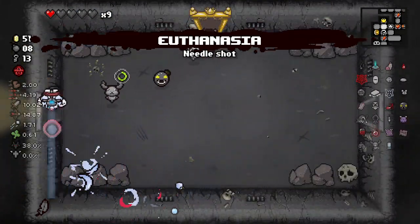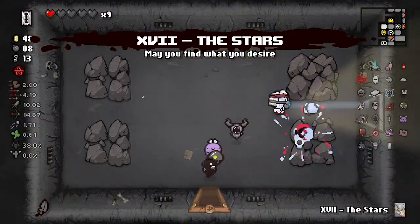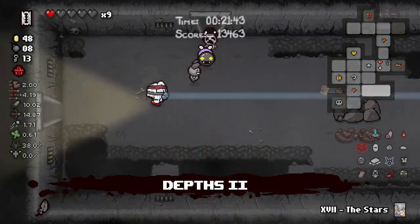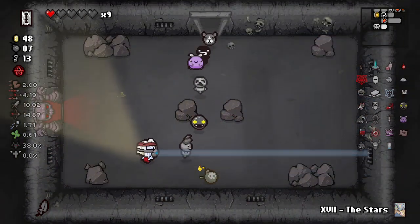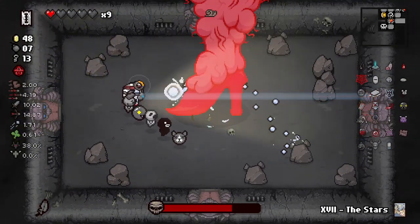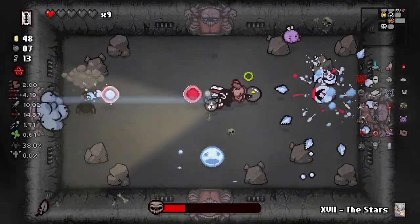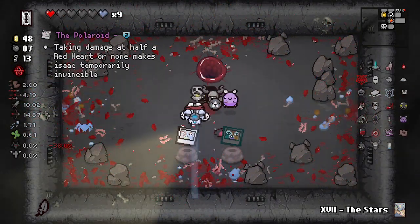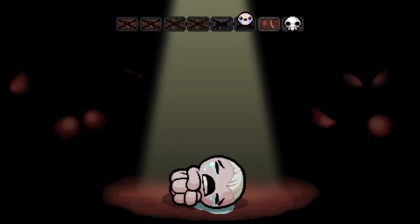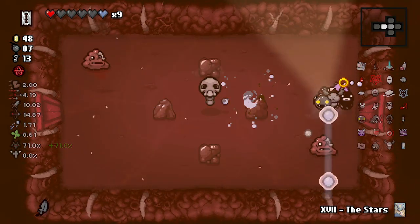We got Euthanasia — that's a really good one as well. We'll buy the card and teleport out. We actually did make great time on the back half of this run. Hopefully we don't take damage on Mom. We're going to start doing some big damage. It's basically like a triple shot that doesn't affect our rate of fire anymore. The Spirit Heart there was a massive pickup for my confidence — we got a Red Heart and a Spirit Heart, confidence is going up big time.